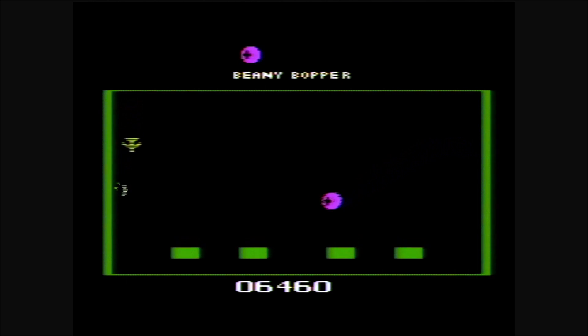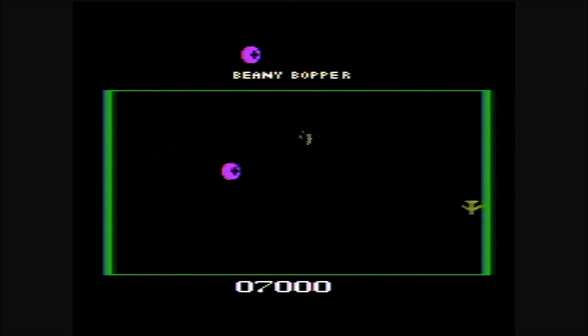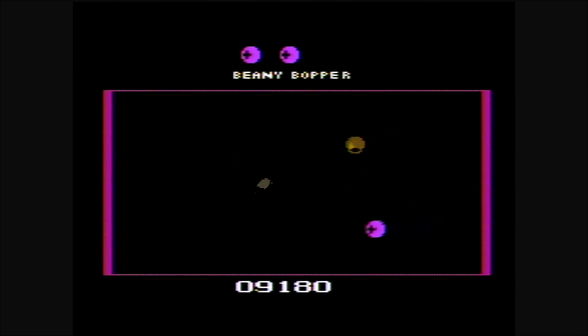Scoring-wise: you get 20 points for stunning beanies or bonus objects, 100 points for stunning an orange eye, 100 points plus the level number for bopping a stunned beanie, 100 to 490 points for capturing a bonus item depending on the level, and twice the bonus object value for capturing an orange eye. You start at level zero and go to level one at a thousand points.